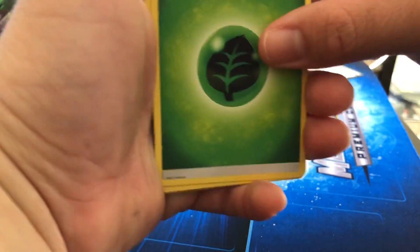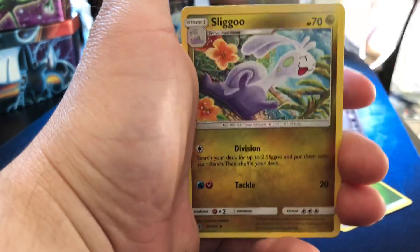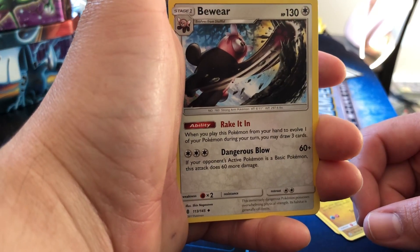Got two grass energies, Fletchinder, Slugma — and it looks like something's causing a commotion, blowing everything around.